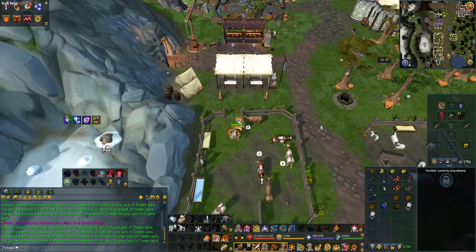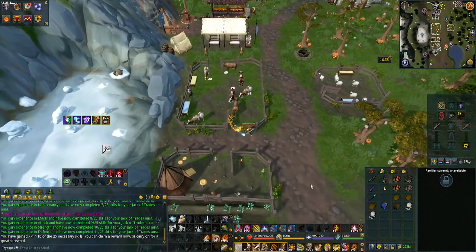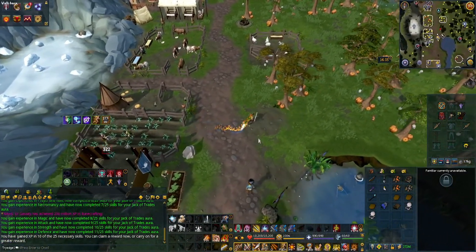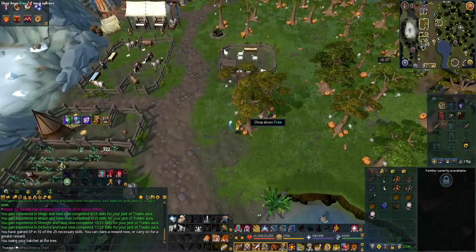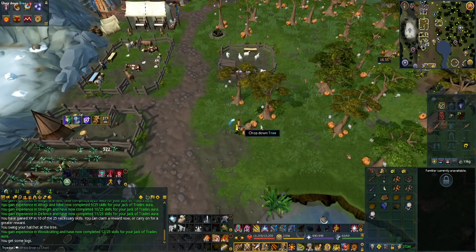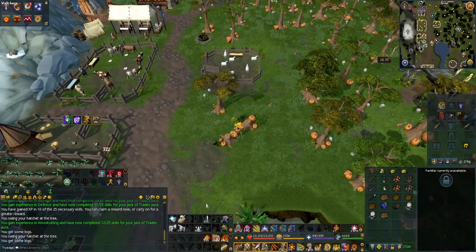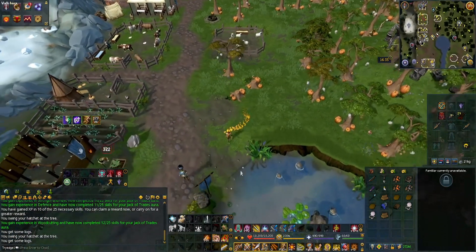Once all of that is done, you should have 11 out of 25 skills completed. Go south and chop a tree, then chop another tree. Then go south to the fishing spot.